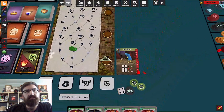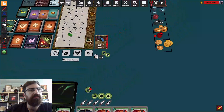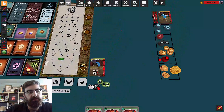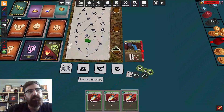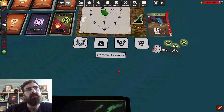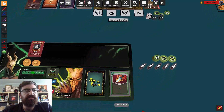He loses two health because of the poison. We roll again — same thing, he's going to do two damage to me. I'll hit him for one and add to that poison, which is nice. I make him weak again and hit him for one. I still have two energy left so I'll hit him for two. Now his three poisons go off. Unfortunately I don't kill him but he's going to hit me for one — I don't block it so I lose one health.